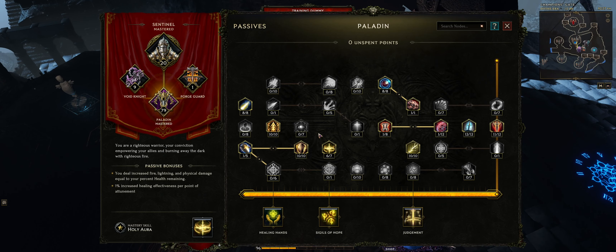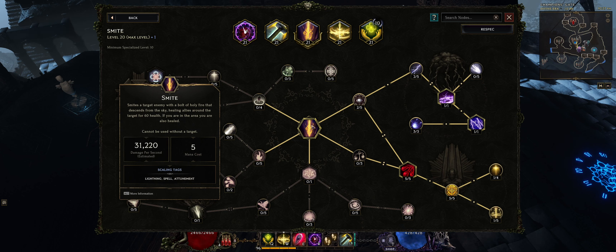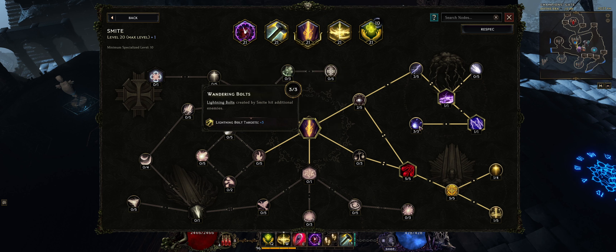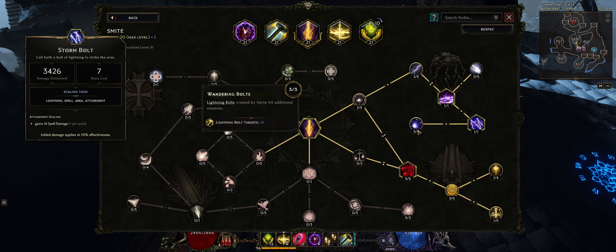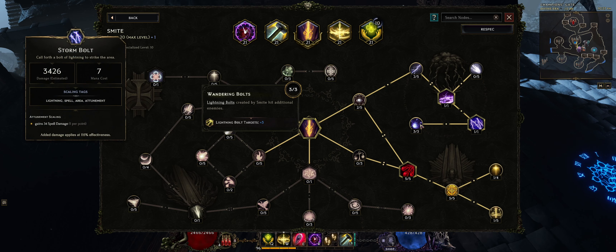Now in terms of the skill tree, I'm not going to go through every single skill but I will tell you what is important for each skill. With smite specifically, you have Order of Lagon turning smite from a fire-based damage skill into a lightning-based damage skill. The other really useful nodes are the ones that proc lightning bolts — storm bolts — and the reason is because all the things we're scaling with smite, the lightning bolts also scale off of as well. Storm bolts scale off of lightning, spell, area, and attunement, and every time I cast smite I also have 3 additional lightning bolts triggered from this.